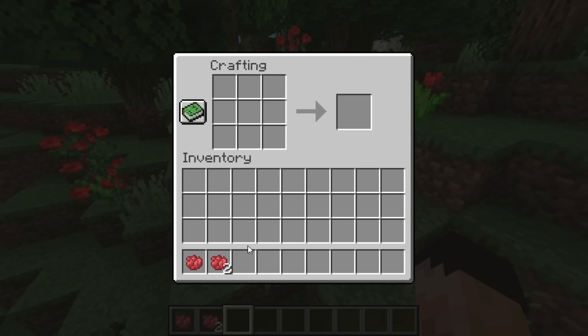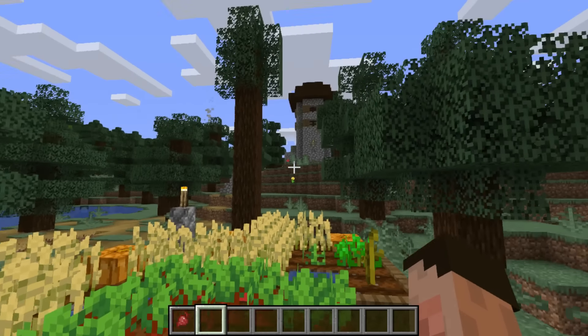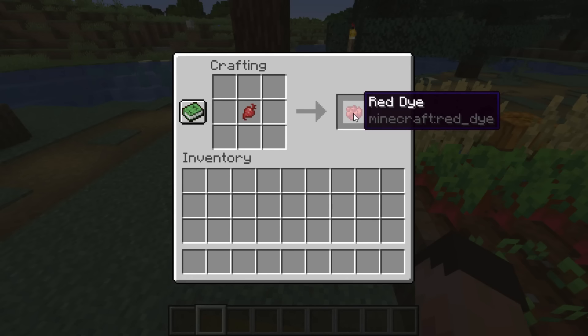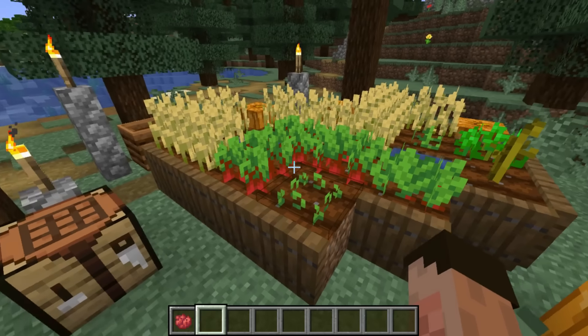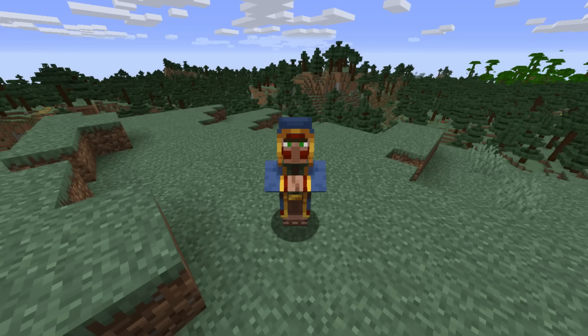It's not the only way you can get red dye though. You can also get red dye from beetroot — so find yourself a local farm and pop a beetroot in your crafting system to get a red dye. Hands up if you thought I was going to say wandering trader — guess what? Wandering trader.